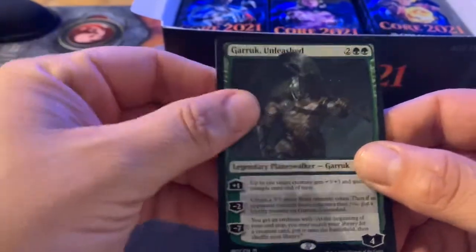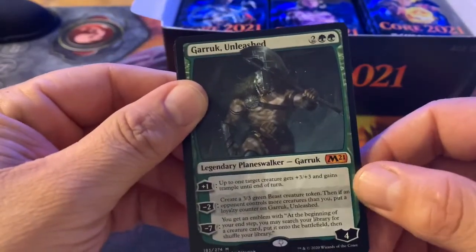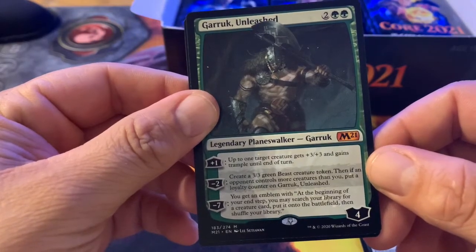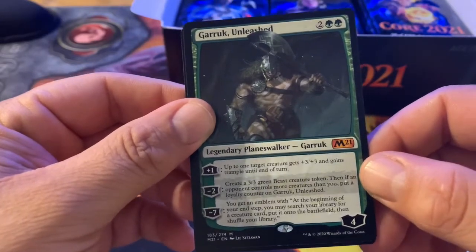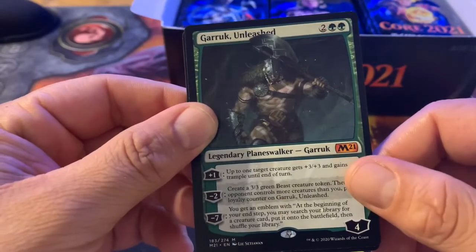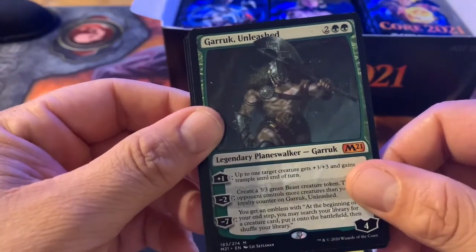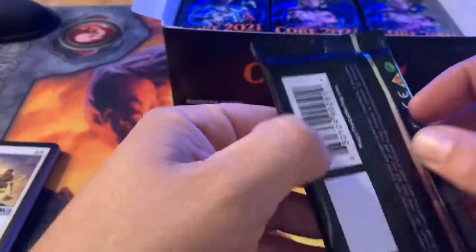Basri's Solidarity — put a 1/1 counter on each creature you control. Garruk Unleashed — for two and two green, he comes in with four loyalty. Plus one: up to one target creature gets plus three plus three and gains trample until end of turn. Minus two: create a 3/3 beast creature token; if an opponent controls more creatures than you, put a loyalty counter on Garruk Unleashed. And the minus seven ultimate: you get an emblem where at the beginning of your end step you can search your library for a creature card, put it onto the battlefield, then shuffle your library. That's bananas! I'm excited about that.